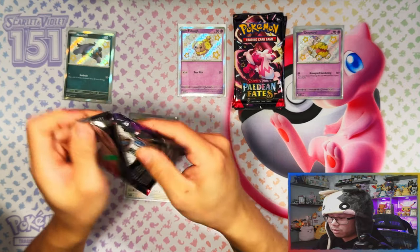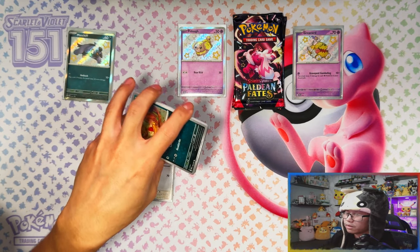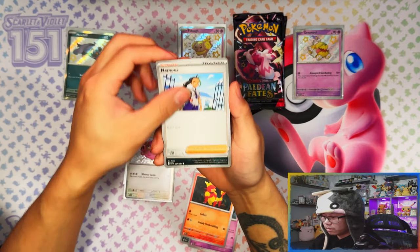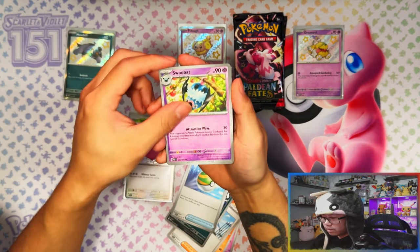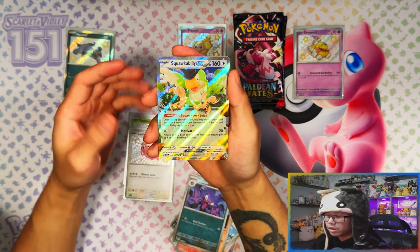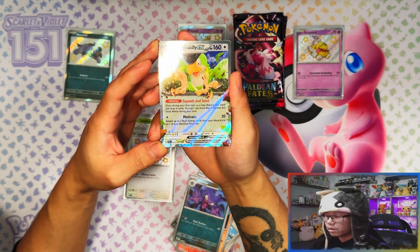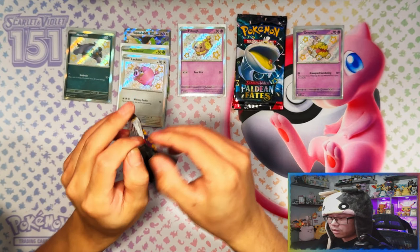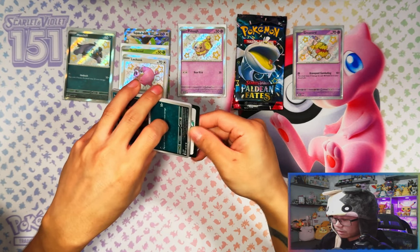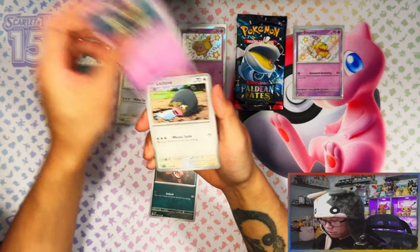Can we go three for three in terms of baby shinies? Come on! I think I see something in this one — I think I see a textured border. Textured border... Squawkabilly ex! But it's the Squawkabilly ex I already got, so there's my first duplicate ex. I don't mind a duplicate ex to be honest — it's the baby shinies I'm hoping I don't double up on. Moving on to the third Tectical collection.